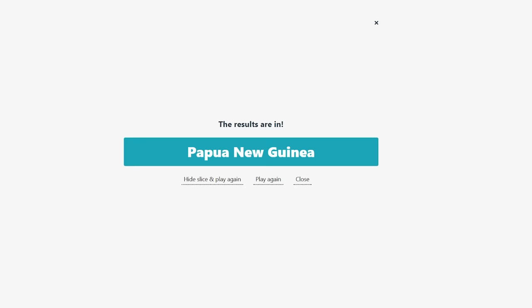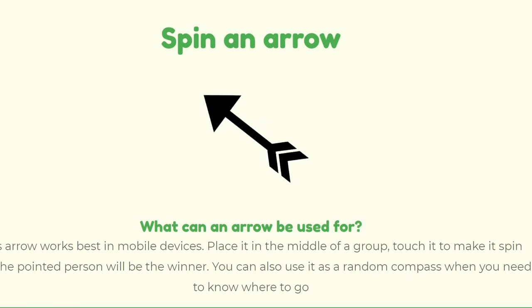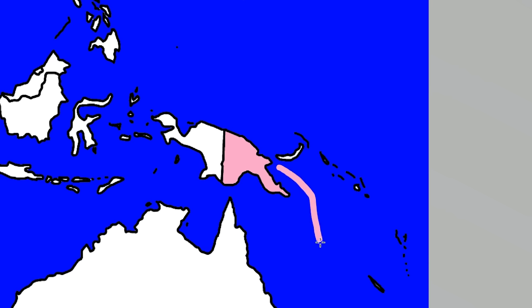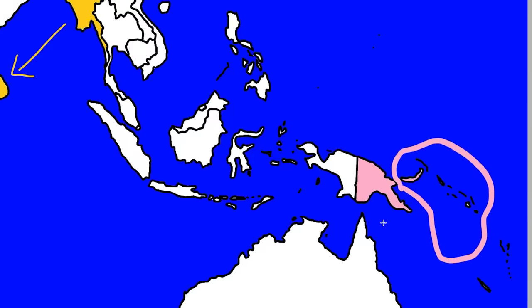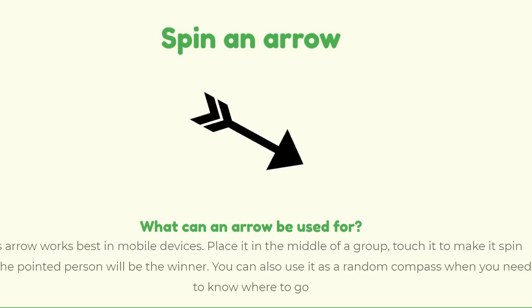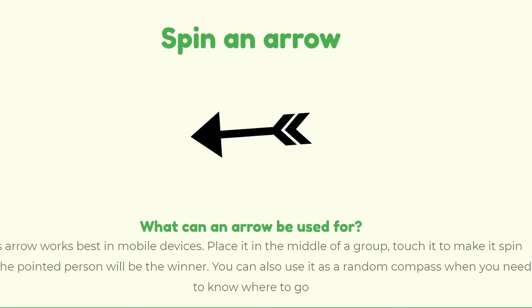Papua New Guinea is doing something — not Australia or Indonesia, we're just giving them islands in the region. February: Slovenia, not to be confused with Slovakia, is taking out Croatia. March: Poland is getting more German territory — Germany's really turning back into just West Germany at this point. One more hit and Germany's going to get taken out.